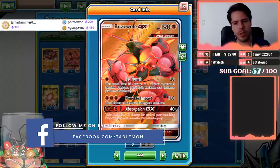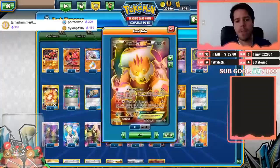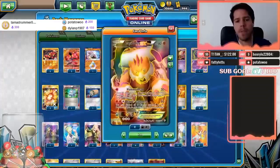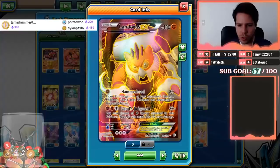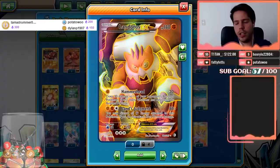You'll have Landorus-EX with 180 HP. Its attack Hammerhead deals 30 damage to one of your opponent's benched Pokémon, similar to Buzzwole but not an Ultra Beast and with a different weakness to Water rather than Psychic. Lance Judgment deals 80 damage and if you choose to discard all the Fighting Energy you deal 70 more.